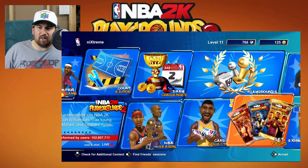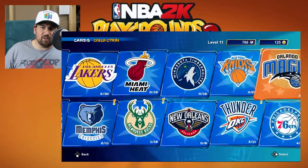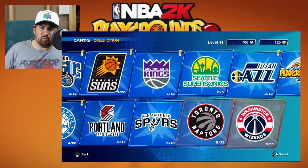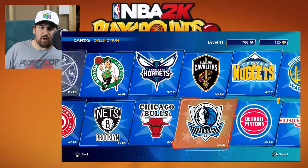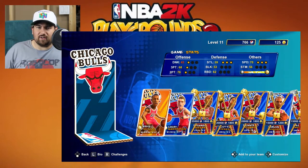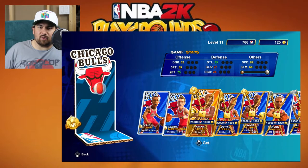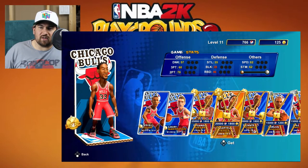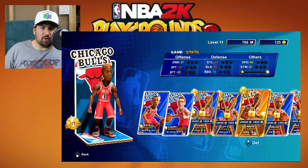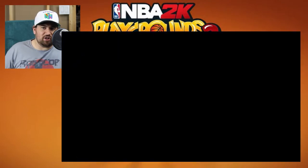But if you go into the card collection area here, this will show you all of your teams and all of the players for each team that you've unlocked. It'll also show you players you haven't unlocked and how much they cost individually. So I got these two players here — they came with the game. But you can unlock Michael Jordan, Scottie Pippen, Dennis Rodman — all the legends are in the game as well. Shaq's in the game, everybody's in the game.